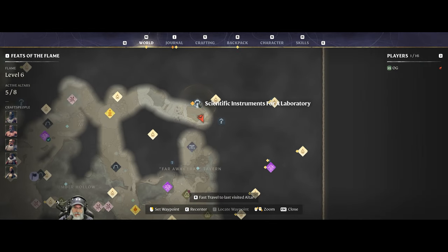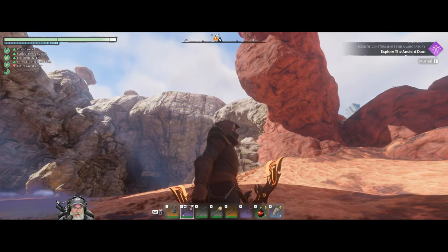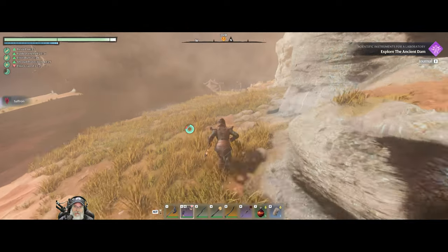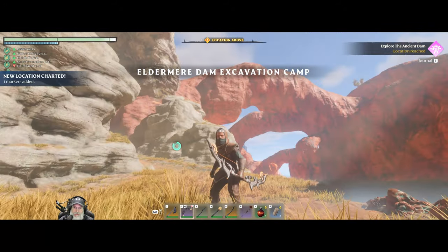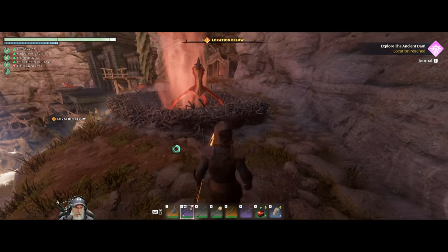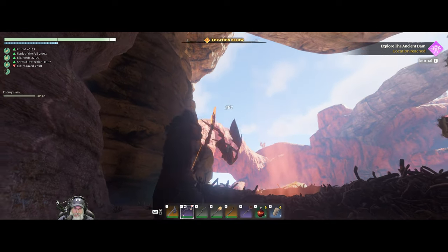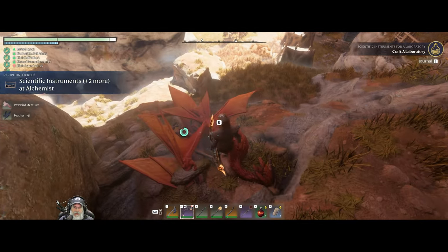Whereabouts are we at? Oh, we are very close to where we need to be. We're too low down though - those are probably up high. Let's go this direction. We do have a camp over here - I think this is where we're supposed to go. Eldermere Dam Excavation Camp. Oh, I bet that's our thing right up there - guarded by a vulture. Scientific instruments - very good. Got that one knocked out, it's a beautiful thing.